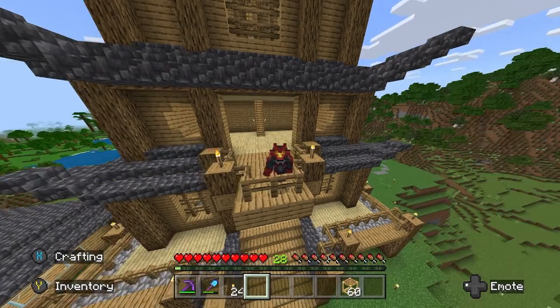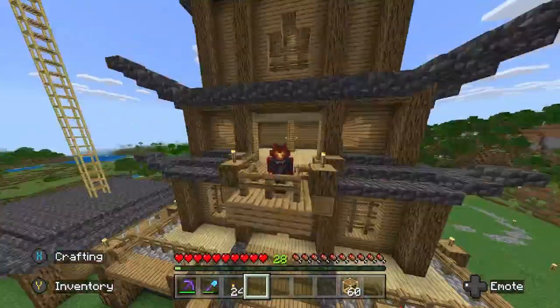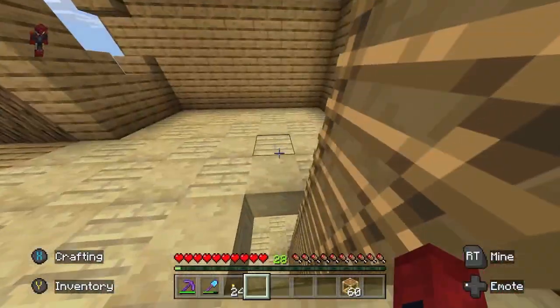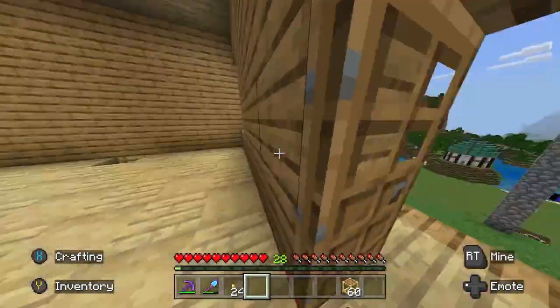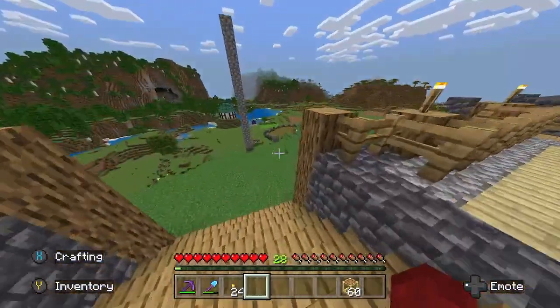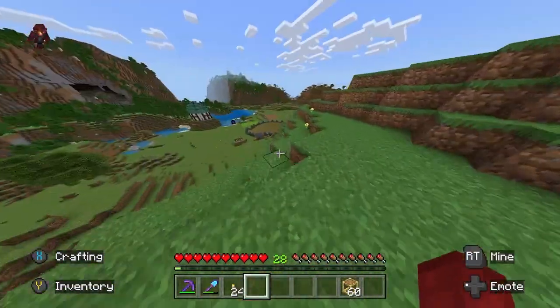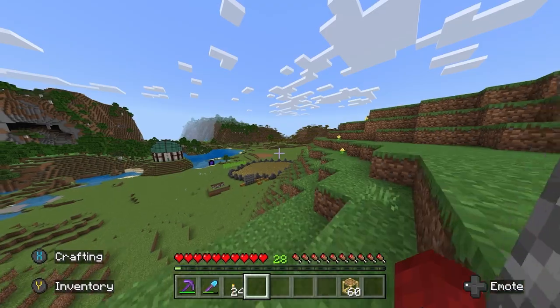Hello everybody and welcome back to another Minecraft let's play video inside of my world. Today we're going to be building a pretty massive structure, so that we'll be able to in the future fit what I want to do — either a village trading hall or a super smelter with renewable energy. I'm just going to build a massive structure to cover up pretty much another farm or a super smelter.